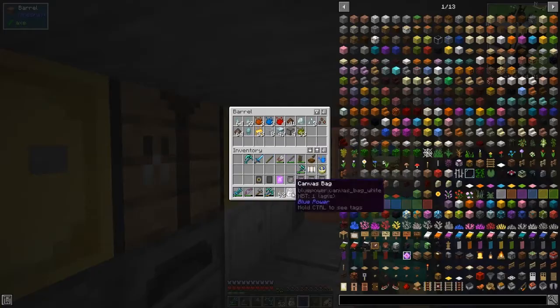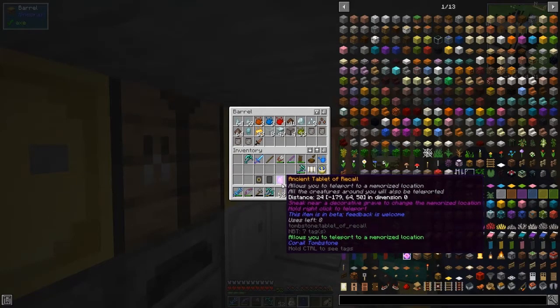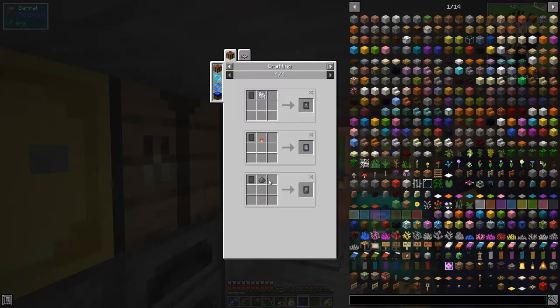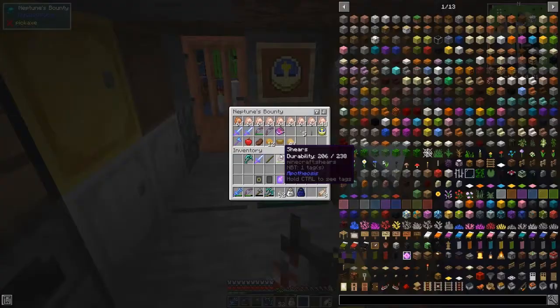I'm not sure if I need that for the entity so for the time being we'll put those away. Now we've got some tablets — an Ancient Tablet of Recall which is activated and it's got eight uses left. We can also make another one. Let's have a look — we can make a Tablet of Recall here, so let's just get some bone meal out.